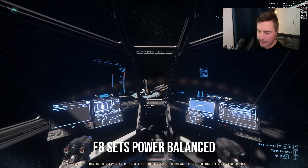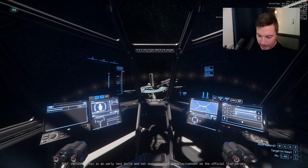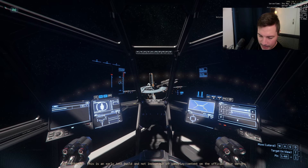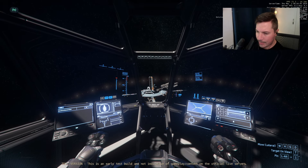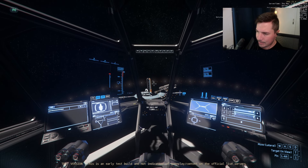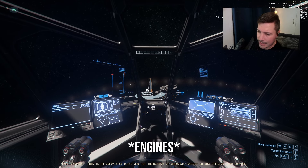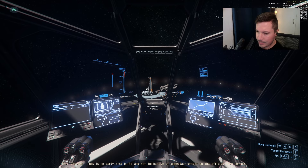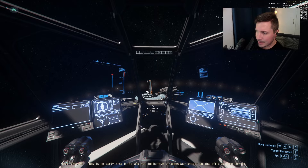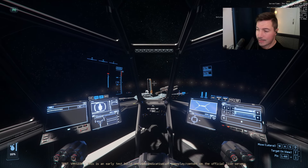Basically F5, F6, F7, and F8 for power management. If you put everything to weapons, you gain more power to weapons and more shots. If you put everything to engines, you use a little less boost and have a bit more maneuverability. If you put everything to shields, you'll have a little more shield HP. You can use this in combat.